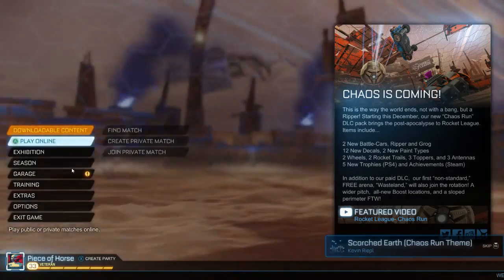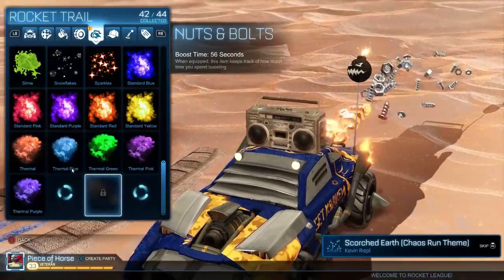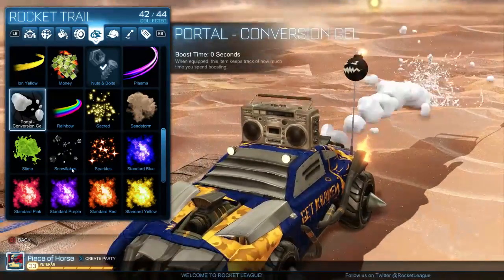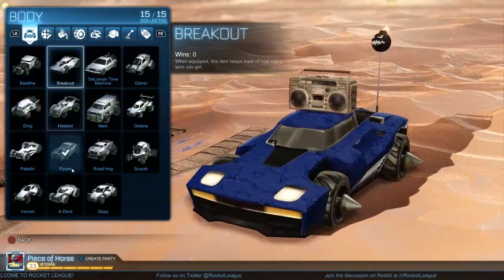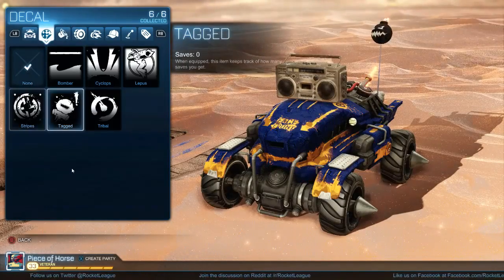We got a new trail — portal collaboration gel. It's just slime. I like my nuts and bolts better. We're gonna try sandstorm and also switch the car to the Grog just to test it out, because why the hell not. The Grog looks like a freaking blimp to me because it's huge.